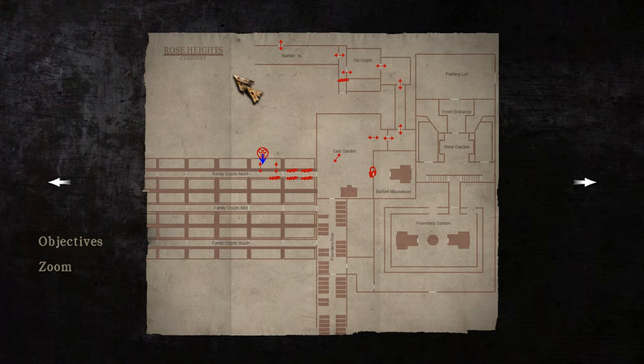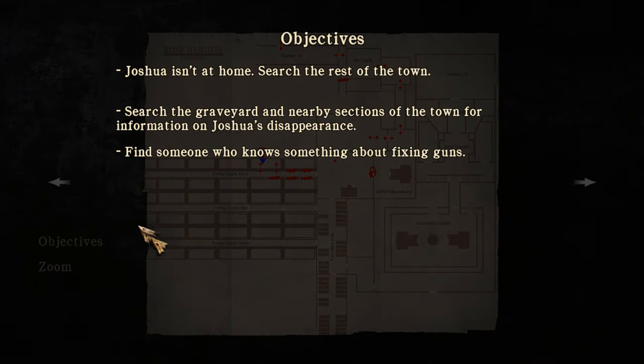And now we've come to the cemetery. To be honest, I don't exactly remember why we're going here. My objectives: search the graveyard and nearby sections of the town for information on Joshua's disappearance. Joshua isn't at home — search the rest of the town.